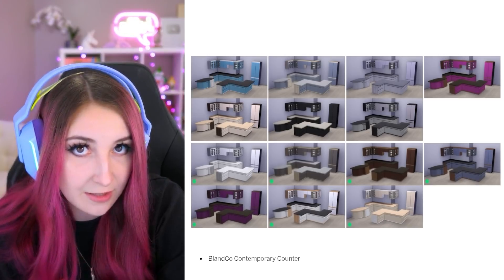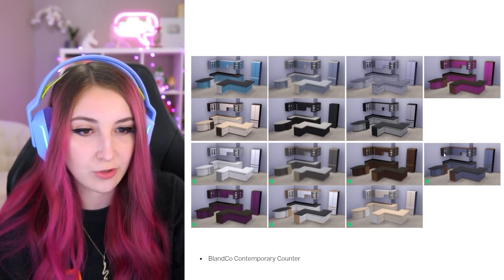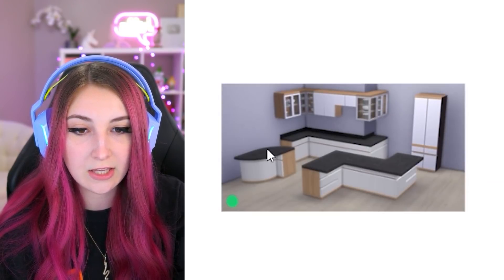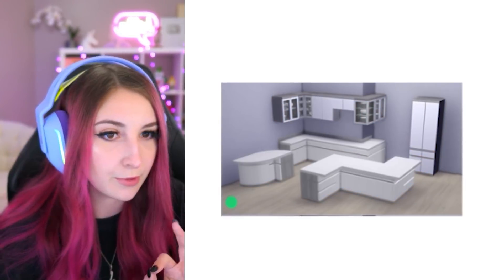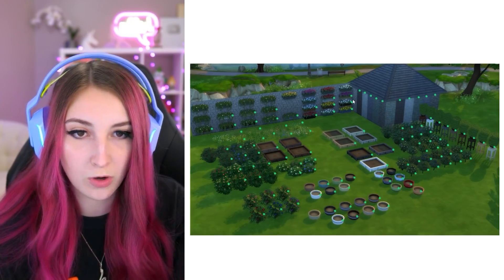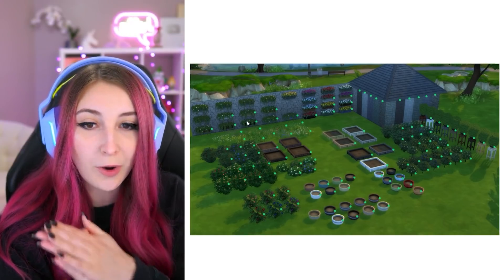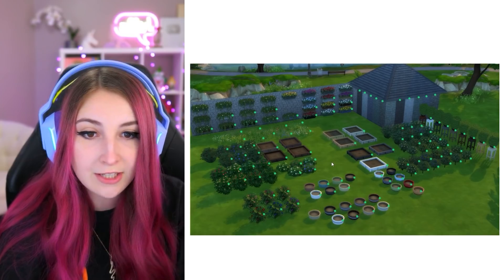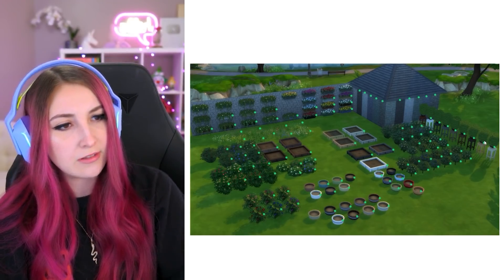Also the cheapest base game countertop and cabinet got a little makeover too — there are seven new swatches here. I really like this one; it looks like the Dream Home Decorator one, which I really like. Also just the solid white — beautiful. And then look at this: we have some new plants, some new wallpaper swatches. Also my favorite item in the whole game, this window box, so beautiful — got some new swatches, some new flowers. Some new planter boxes, which I wasn't expecting. Even the bonsai tree got some new swatches.